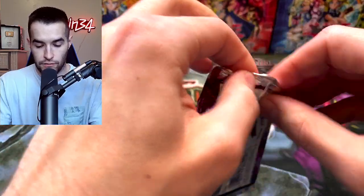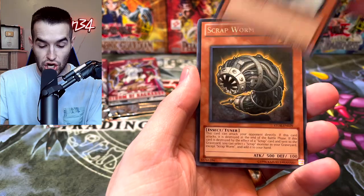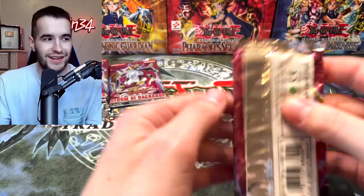Here we go. Vylon Matter, Shian Squire, Nordic Relic, Gamer, and the Scrap War. All right — we're on a little bit of a cold streak here. Can we bring it back? Can we get something big? We've already gotten so many good cards.